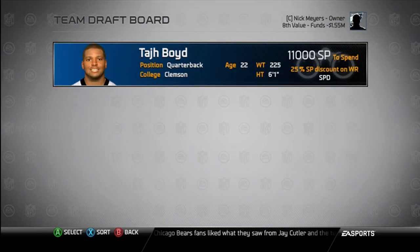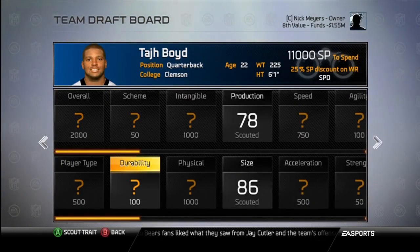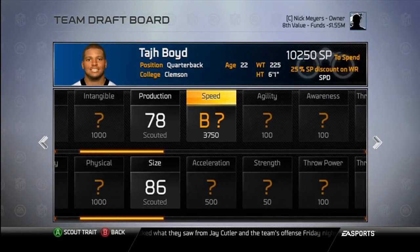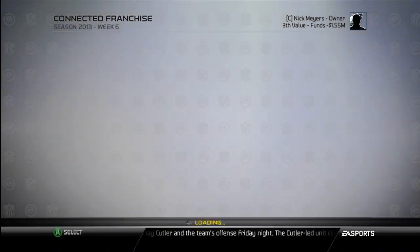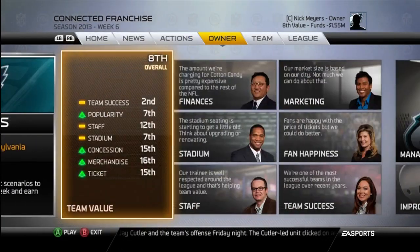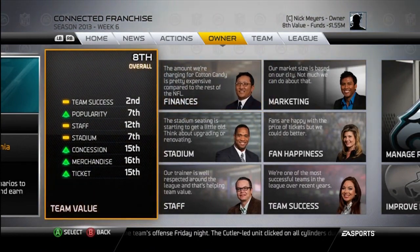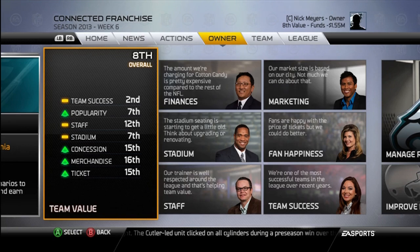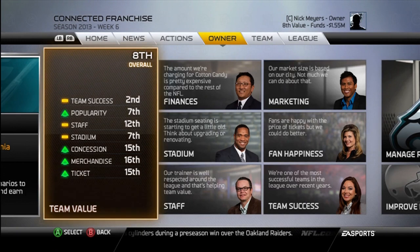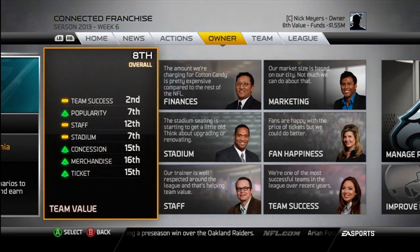Let me scout Taj Boyd's speed — I want to see this. I'll pay the rest of the year to scout him. 77 speed — not bad for Taj Boyd. Let's go to the owner section. This is the biggest thing right here: the team value. I'm the eighth most valuable team in the NFL. Team success — I'm second. Popularity — I'm on the rise, I'm seventh.